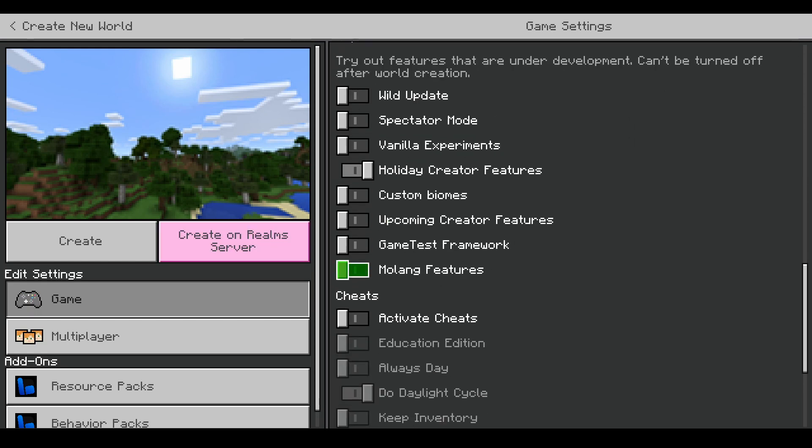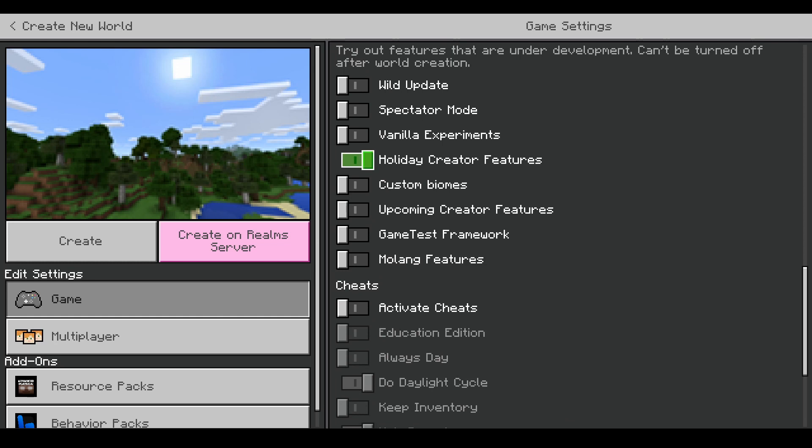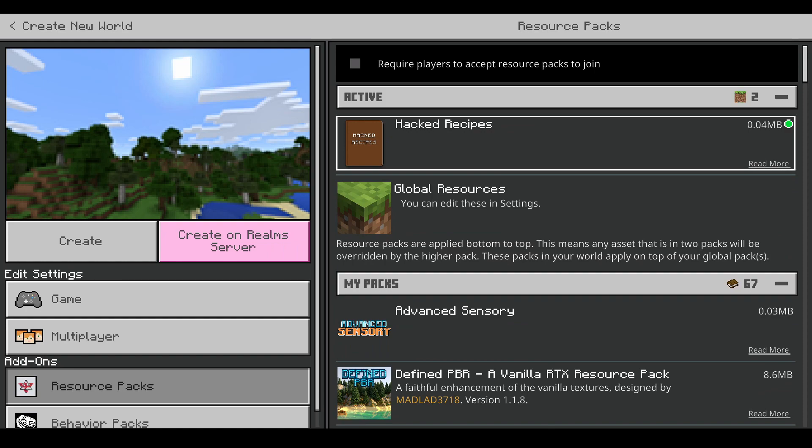To set up your world you just do normal survival, to show you how easy it is to get everything. You do need to enable the Holiday Creator Features and then of course activate your packs.